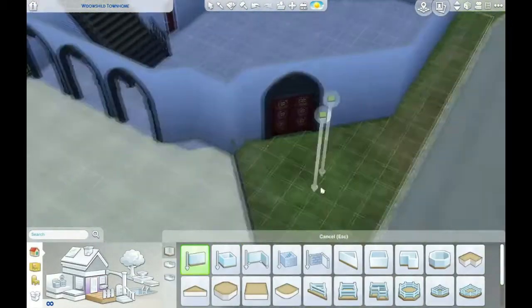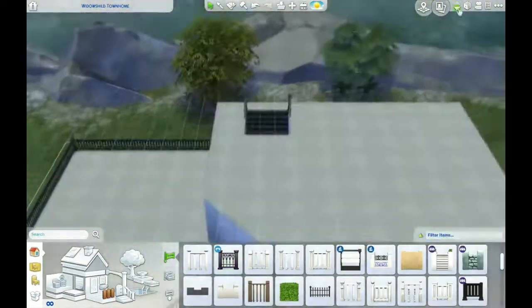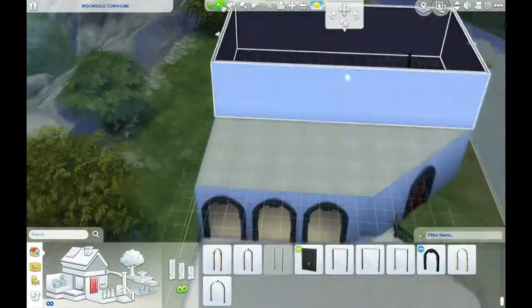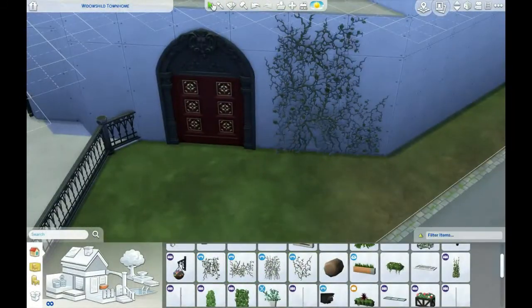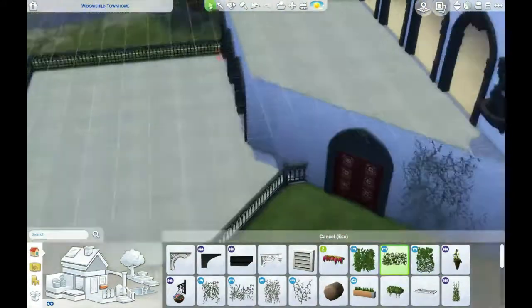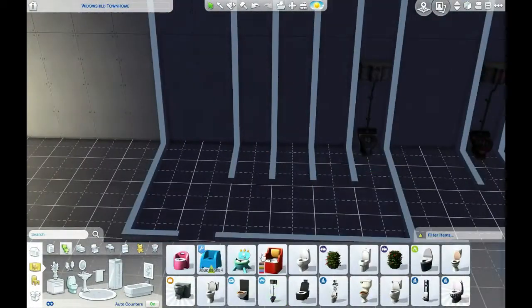A vampire nightclub — you know, where are all our vampires going? They don't have their fancy lounge that was back in Sims 3. What's that called, like Plasma 501 or 101 or whatever it was? Now this is not Plasma, this is not as fancy as that. This is in Forgotten Hollow, on one of the smaller lots, and it's sort of just been an idea — a kind of supposedly abandoned building that they've just fixed up to be a little night spot of their own.